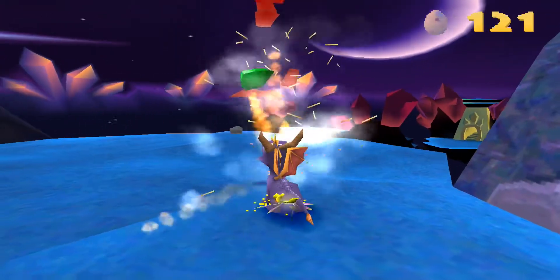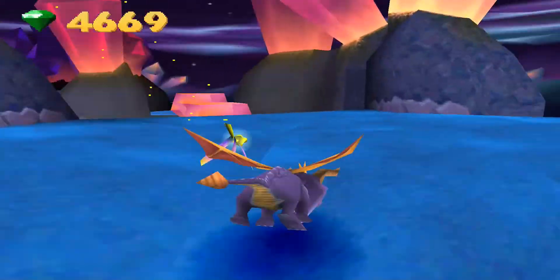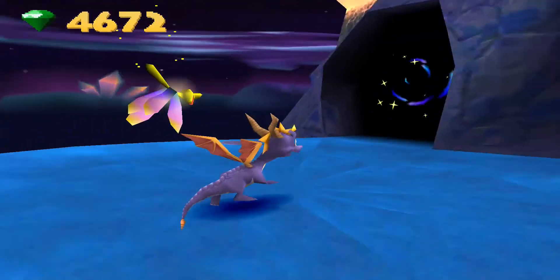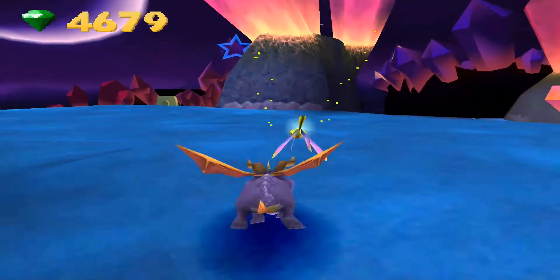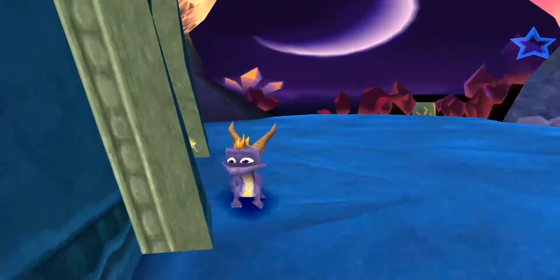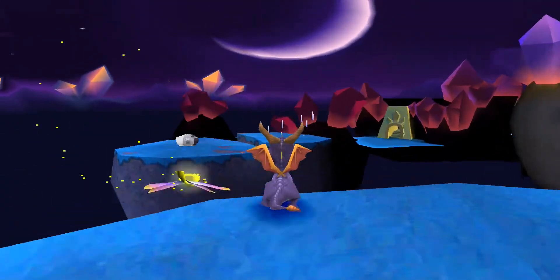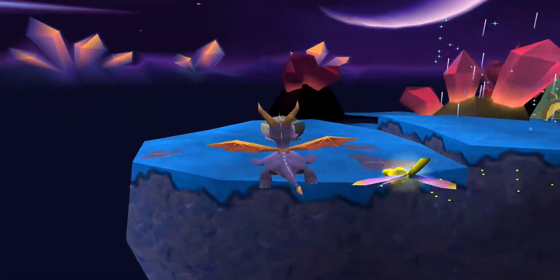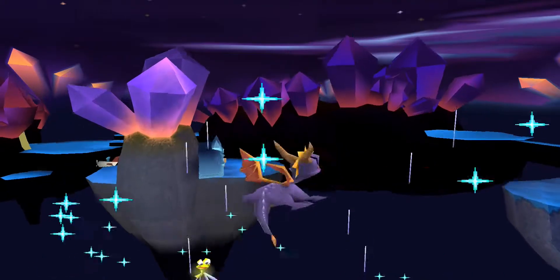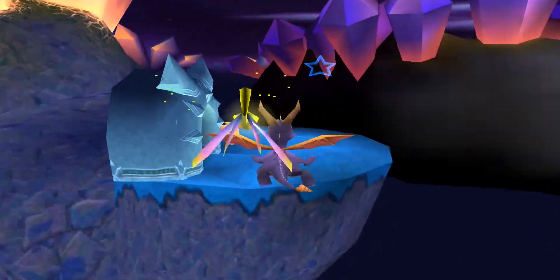There are a couple other things actually left hidden in the rest of the level here, so don't forget about those things that are hidden. Before you jump in, there's the portal back to the main world. They also gave us a nice locked chest here, getting that one out of the way early.